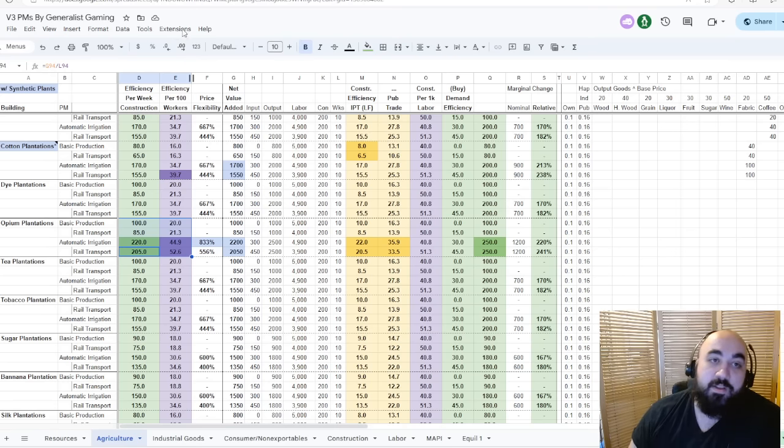There are also D tier agrarian goods. Fruit: you'd prefer there to be less fruit in your market so groceries can be a little bit more expensive. You have to build groceries for the military, but you'd rather your pops consume other goods. We generally don't like fruit plantations. Sugar is going to be a little difficult — we're putting it towards the back of C tier. Sugar plantations are not very good; the way you should get sugar is through grain and specifically rice farms.